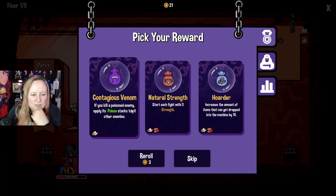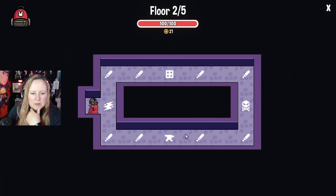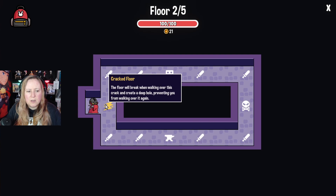Contagious venom - if you kill a poisoned enemy, apply its poison stacks to all other enemies. Natural strength - starting a fight gives three strength and increases the amount of items that drop into the machine. Let's try that one. Oh, what is this - a blacksmith? These are coins to gamble for new items.